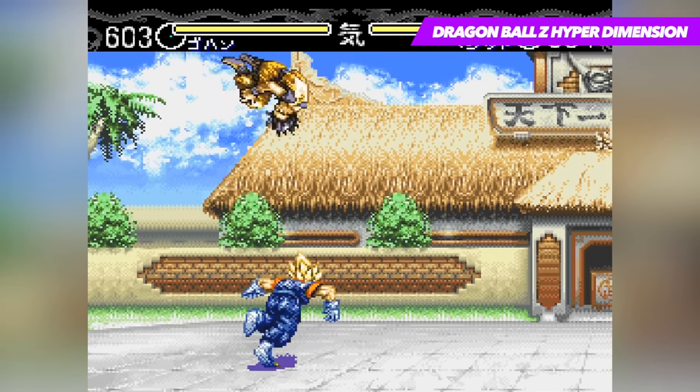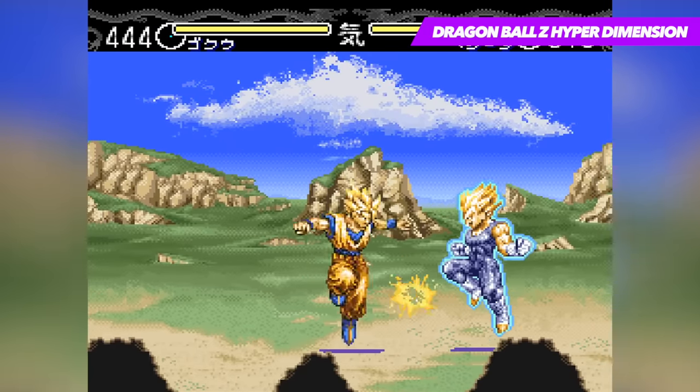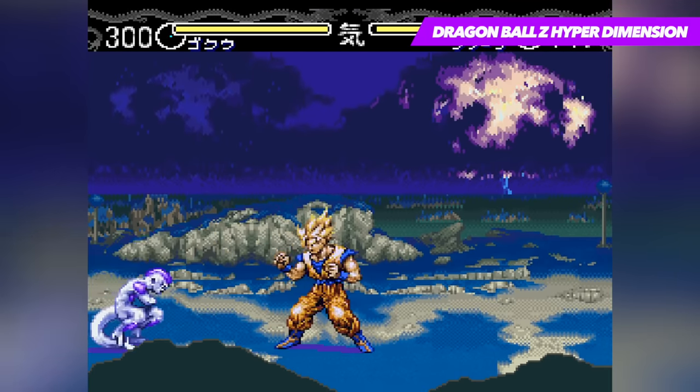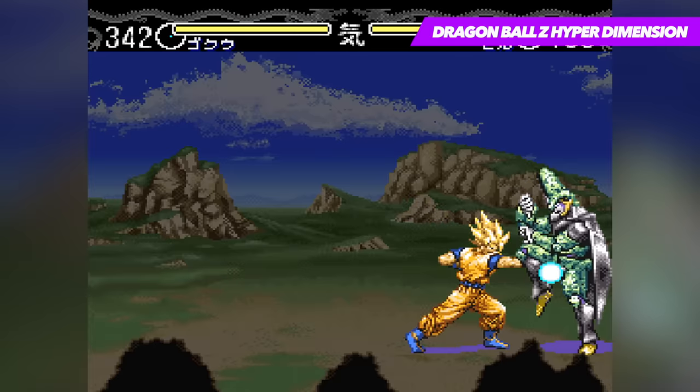When it comes to graphics, Dragon Ball Z Hyper Dimension offers some of the most spectacular sprite work the Super Nintendo ever saw. Each character is faithfully represented and shares plenty in common with their counterparts on the show, and this extends to each of their special moves as well. They often light up the screen in style, and lend each of them an epic quality that fans of the show will know and love.